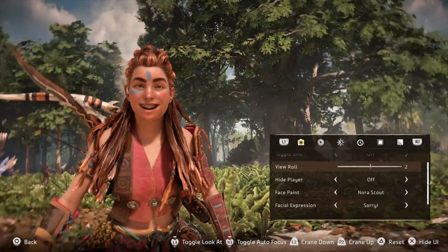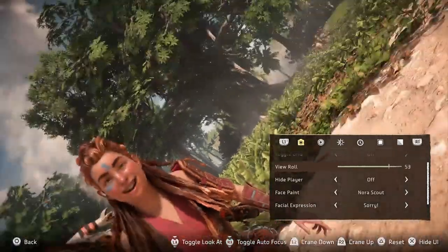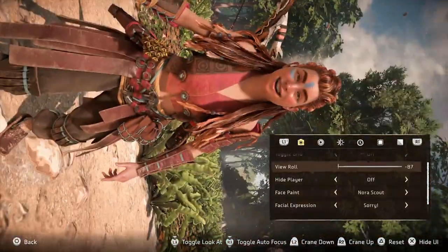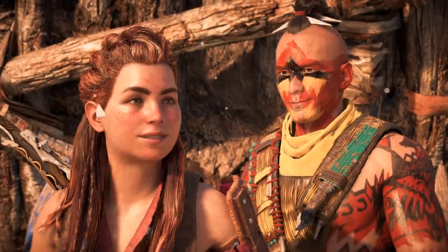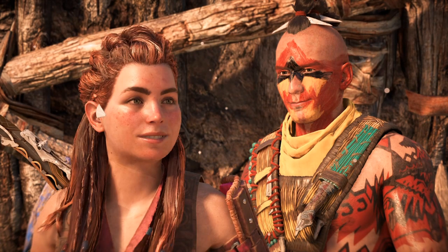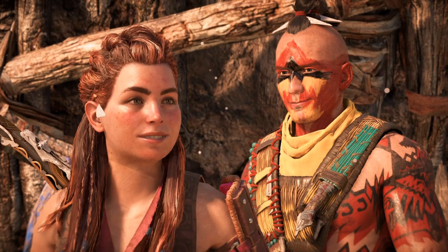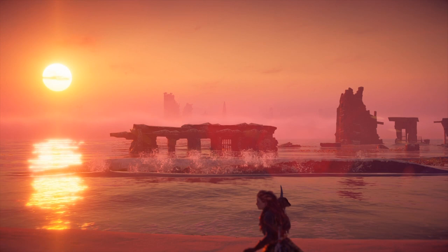Next we have view roll, which tilts the camera. I generally use tilting for motion, movement, combat, action scenes, or if I want to create a dark, surreal, strange horror vibe. Hide player on or off — why would you want to hide Aloy? You might have a scene that looks good with Aloy in it and then think, maybe not. Get rid of Aloy and there's a nice landscape. This game's got a great environment, so it's worth knowing that function.